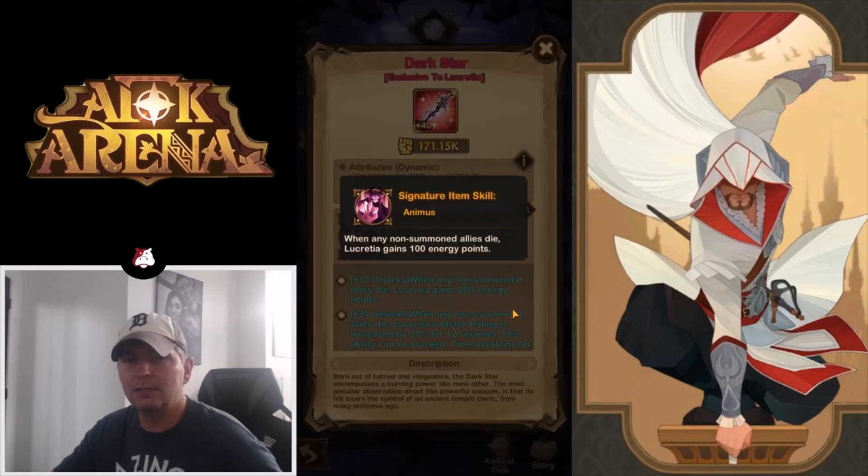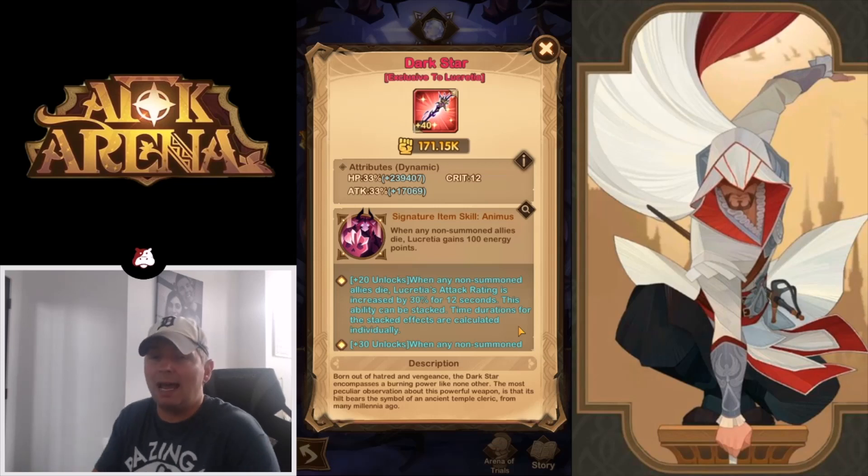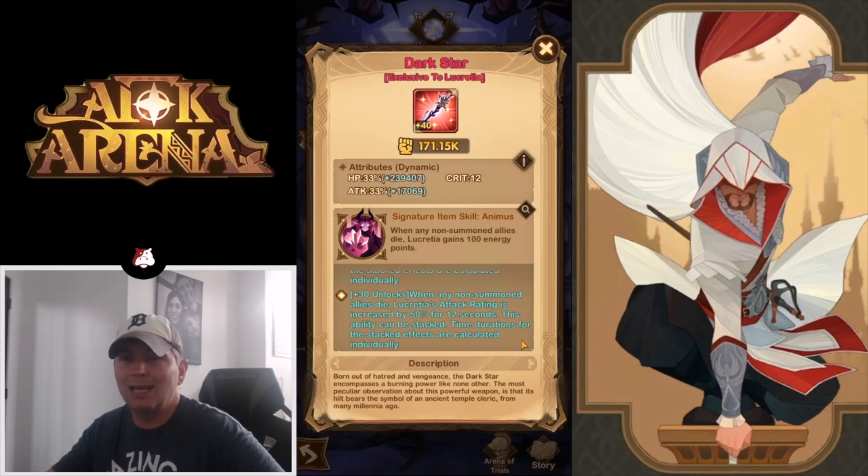Signature item: when any non-summoned ally dies, Lucreta gains 100 energy points. At plus 30, when any non-summoned ally dies, Lucreta gains 200 energy points, and her attack rating is increased by 30% for 12 seconds — and this ability can be stacked. At the highest tier her attack rating is increased by 50% for 12 seconds, and this ability can also stack.